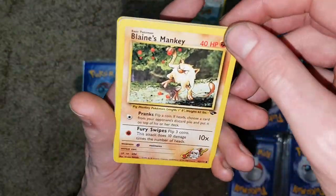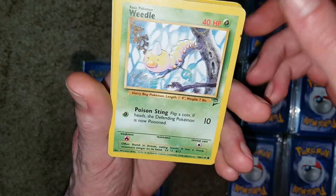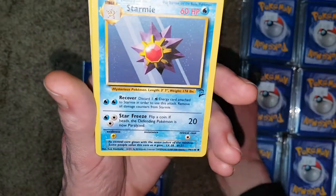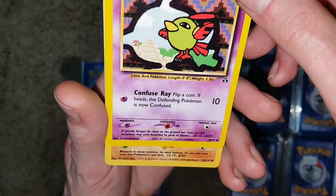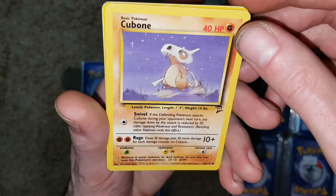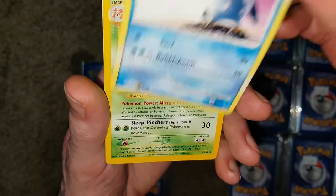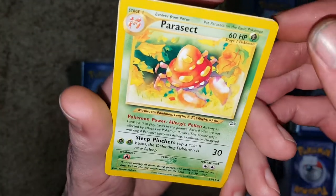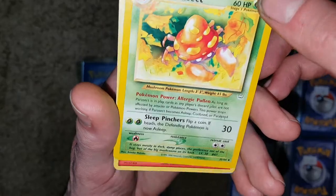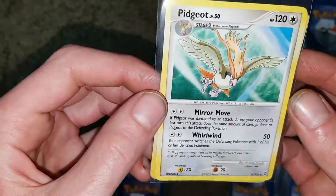So we got Blaine's Minky, Erika's Jigglypuff, Weedle from base set 2, Starmie from base set 2, Nidoran from Neo Genesis 2001, Cubone base set 2, Piplup 2009. We got the uncommon Parasect — that's a WOTC card. And the rare that we got was Pidgeotto.